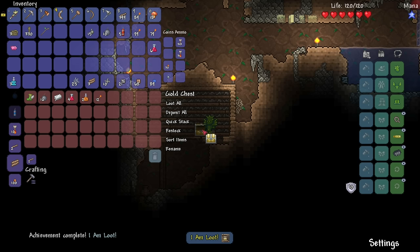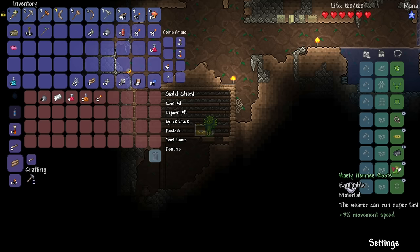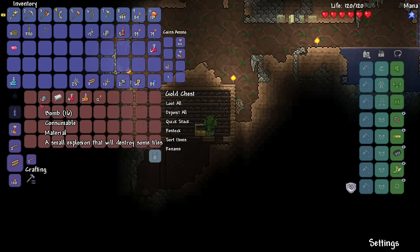Either way, it is 1 a.m. for me right now. That's kind of weird. But yeah, we found a loot chest over here, guys. Gold chest, too. Ooh. Hasty Hermes boots — 3% movement speed. I don't think we have boots on, right? Oh yeah, we do have boots over here. I wonder if it's like an actual armor piece or an accessory. Yes, we could wear it. So we're going to be a little bit faster — 3% faster. Cool.